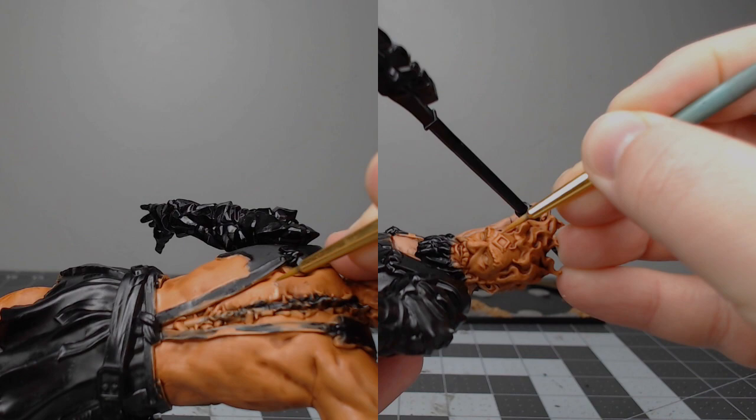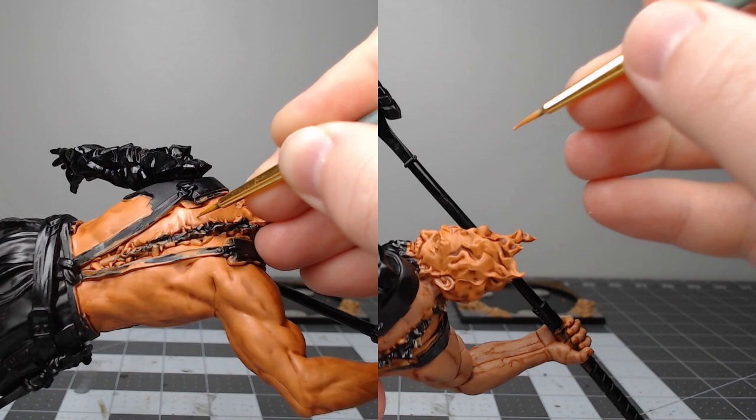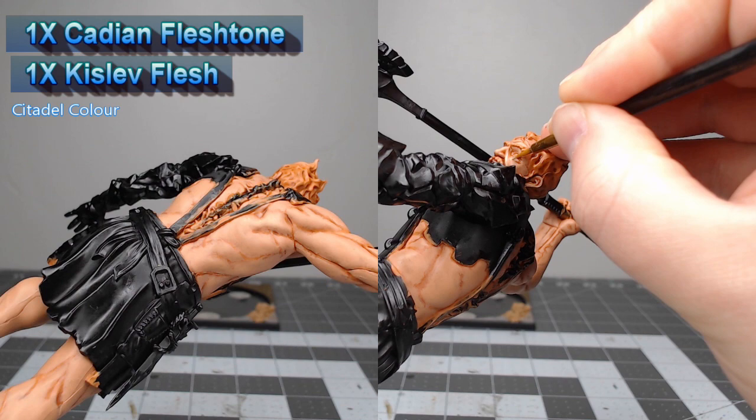Once that shade is dried, we're going to take Kideon Fleshtone and we're going to begin using this like a glaze and layering this over all of the raised surfaces and ridges of the muscles across the model. We're then going to take a mixture of Kideon Fleshtone and Kislev Flesh and we're going to start gradually doing multiple layers over the raised ridges of the muscle, with each layer adding slightly more Kislev Flesh than the previous.